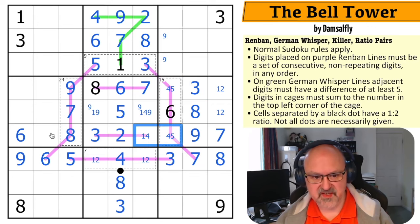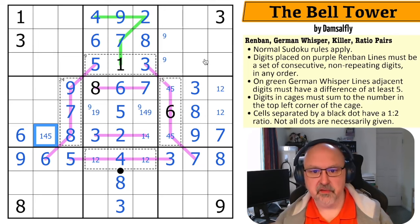Very smooth. This is one, four, or five for the row. I've basically used all the constraints now — I am just down to Sudoku.